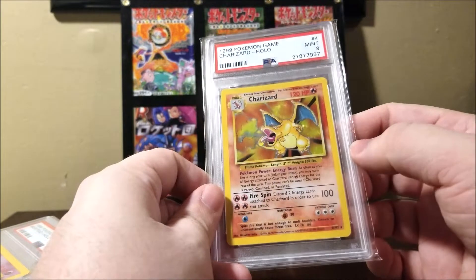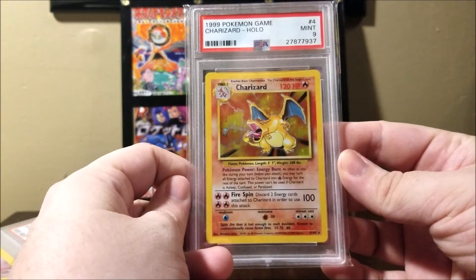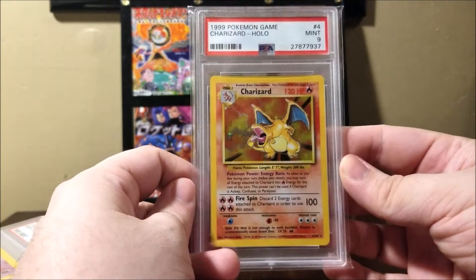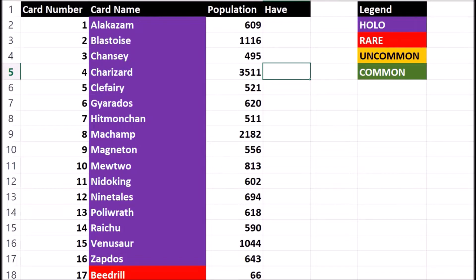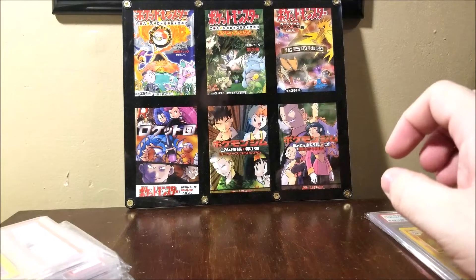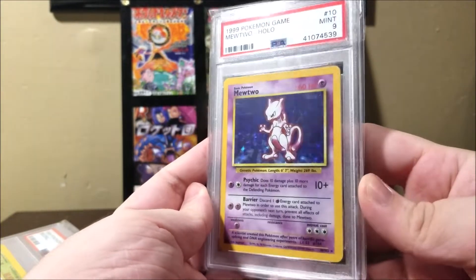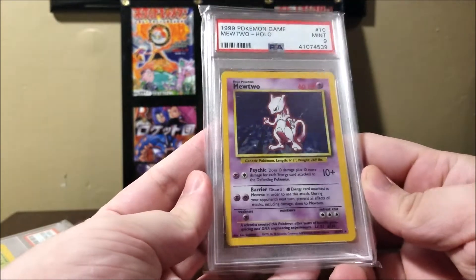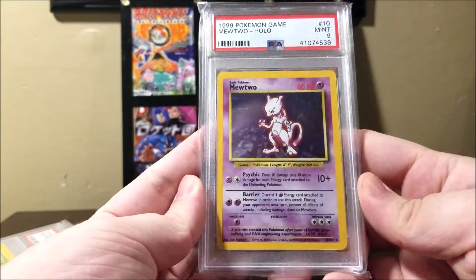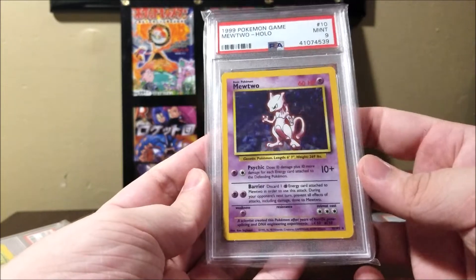Either way, it's probably going to take a while, but I'm happy to do it. So obviously we've got our first one right here — Charizard, number four out of 102, PSA Mint 9. Next one I picked up recently, Mewtwo. It's number 10 in the set. Just another great card. Definitely one that brings back memories for me.